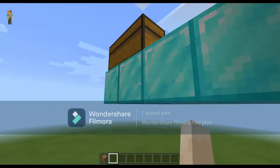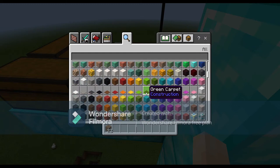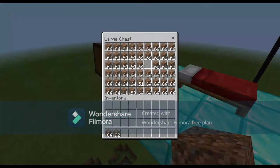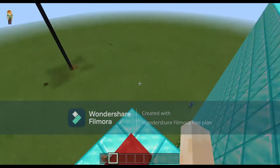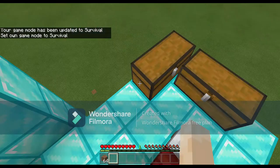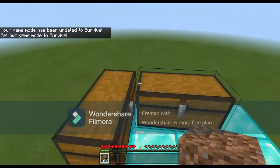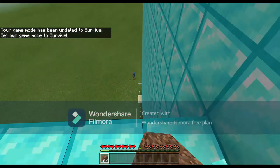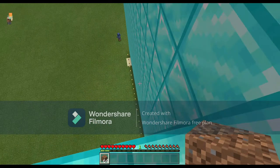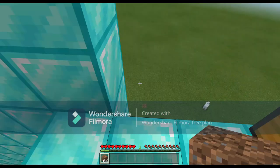Let's get started again. Just cleared all the dirt, got it back, and now we'll do another attempt. Hopefully we'll make it this time. Just make sure the block placements are going up, and it automatically breaks — which is good.